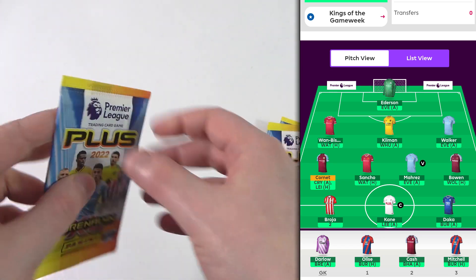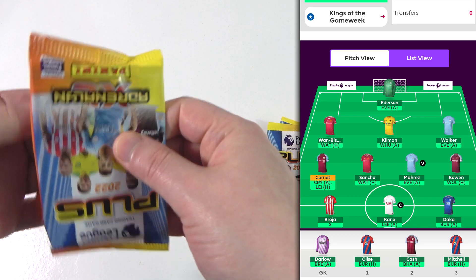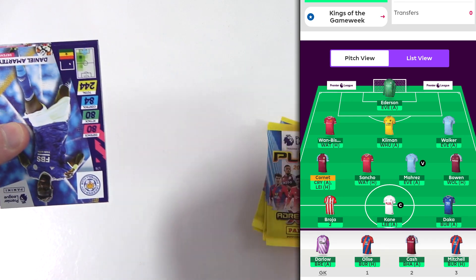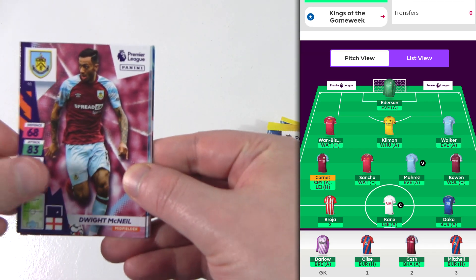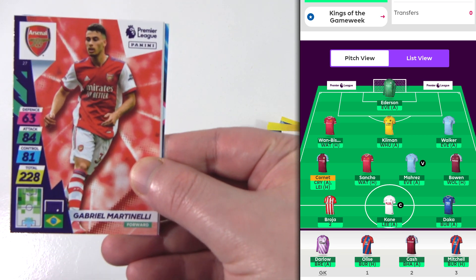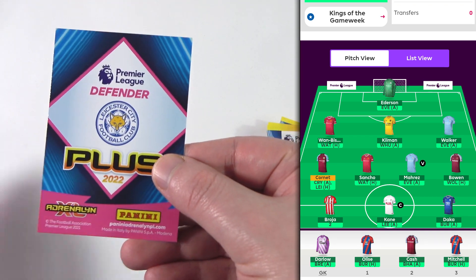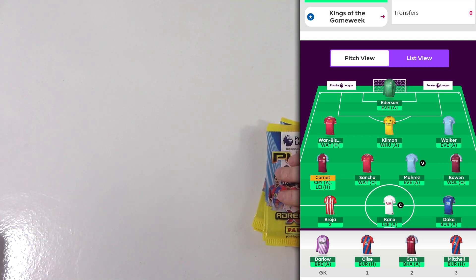We haven't got any. We'll go for a five-aside at this point. We have Amarty, Dwight McNeil, Lo Celso, Rodri, and Martinelli — only if Arsenal were playing. There's the next code, and Sonicu. We literally have not got anything — it's all the players we almost picked. Come on, this is the one.